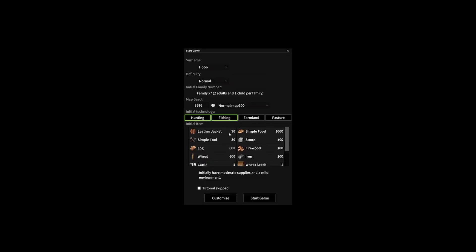We don't pick a first name. There are three different difficulty settings: easy, normal, difficult. There is a little bit of a translation problem on some of these things because it's translated from Chinese — don't hold me to that, it just looks like Chinese to me.